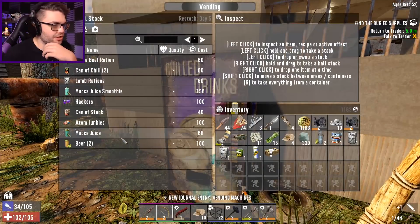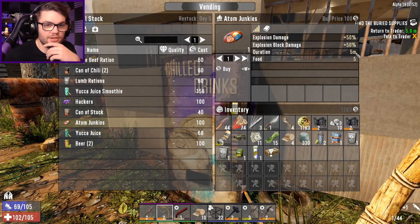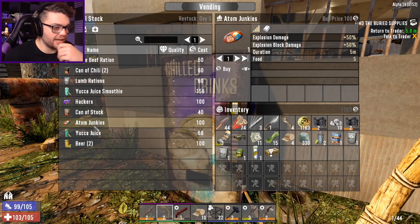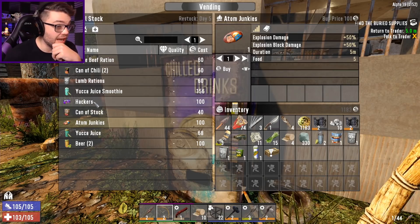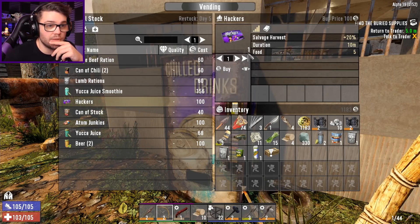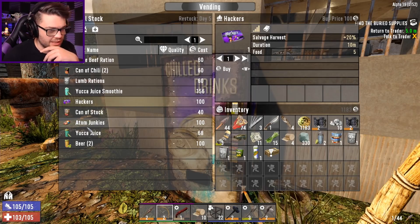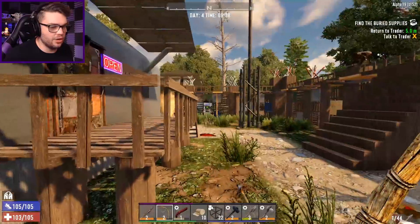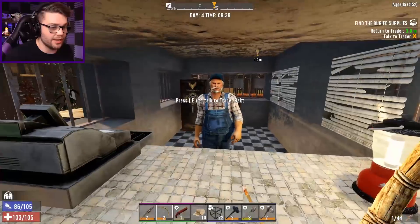While I'm here, I'll actually check the vending machine — because there's candies now. Atom Junkies: explosion damage plus 50%, duration 5 minutes. You can buy lollies now! Hackers: salvage harvest 20%. I was hoping I could crack into a safe — I think there is one for cracking into safes — but not in there. I'll have to remember to keep checking those because they are definitely going to be useful.